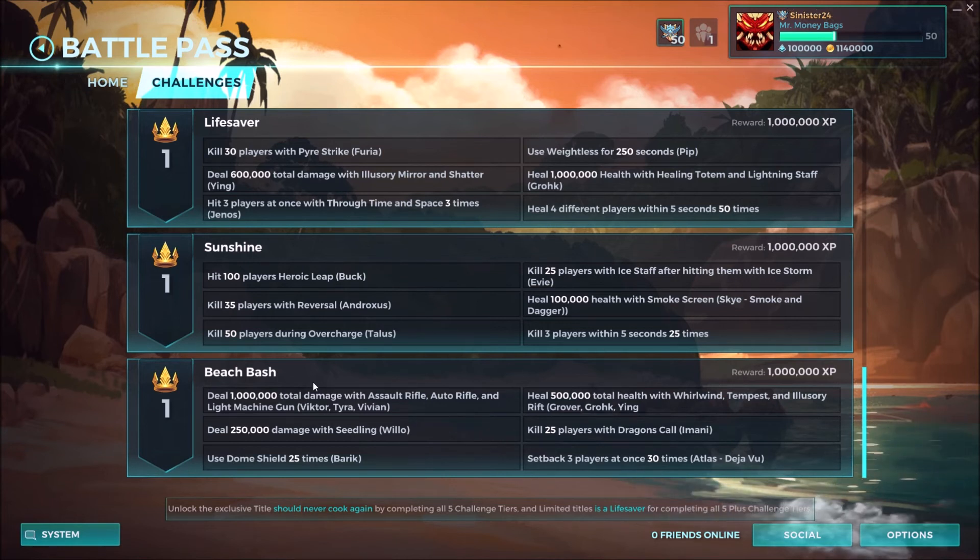Beach Bash is going to be the most difficult challenge tier. Deal one million total damage with the Assault Rifle, Auto Rifle, and LMG — which will be Victor, Tyra, or Vivian. Deal 250,000 damage with Seedling using Willow. Use Dome Shield 25 times with Barik — which is a really easy one, I don't know why that's one of the final challenges. Heal 500,000 total health with Whirlwind, Tempest, or Illusionary Rift — which is Grover, Grohk, or Ying. Kill 25 players with Dragon Calls using Amani, and then set back three players at once using Atlas.